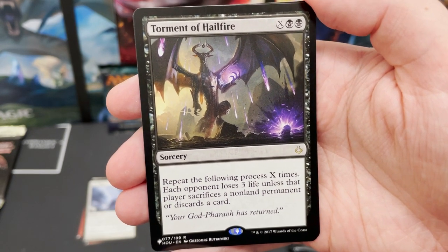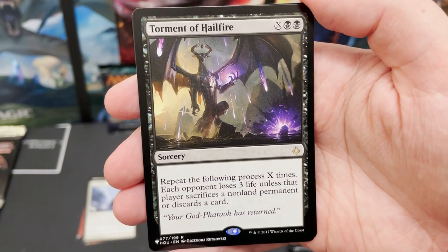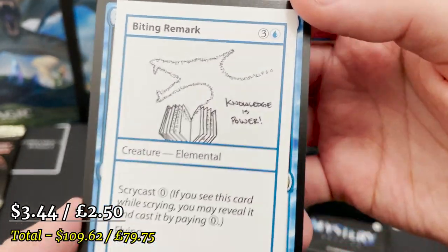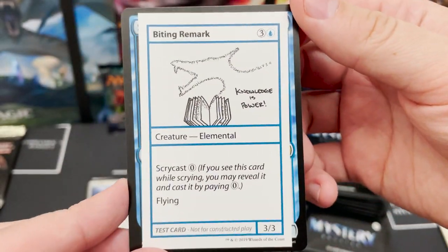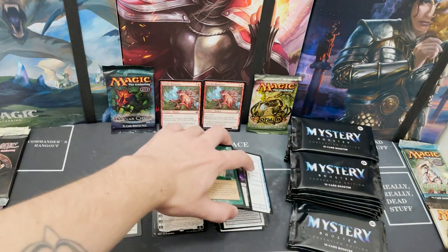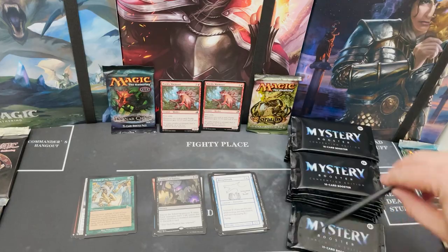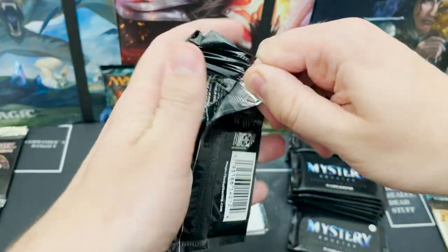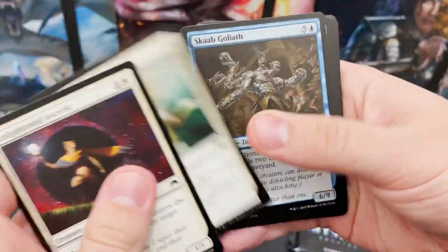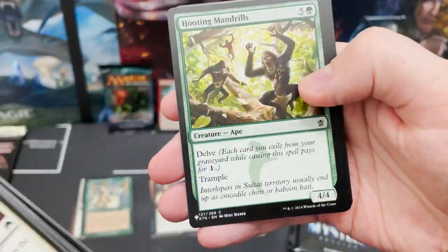Torment of Hailfire is literally a wincon in Commander — it's ridiculous. And Knowledge is Power with a zero Scrycast — you just don't see that anywhere. It's like a mythic but it's not a mythic; it's probably more valuable than most mythics. I swear it's lingering around the ten-dollar range, though I could be way off.